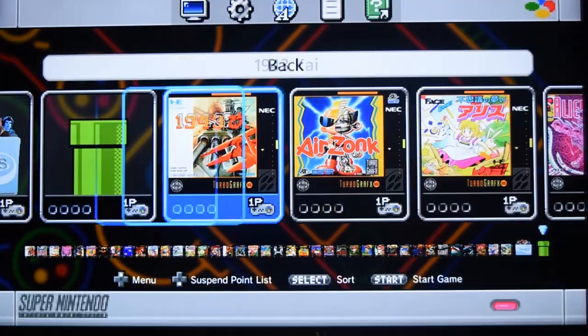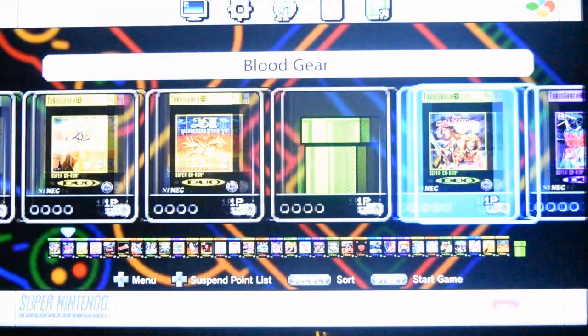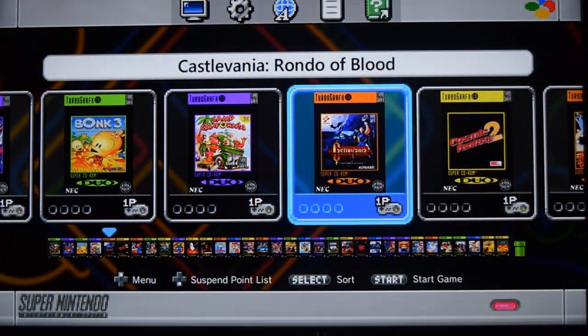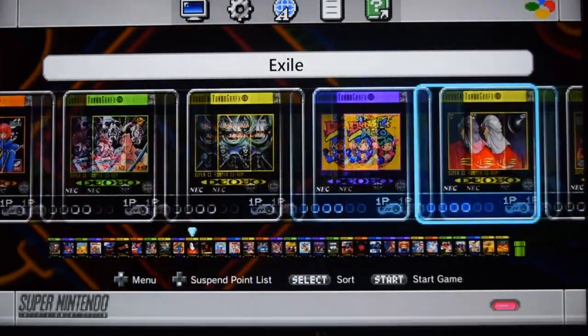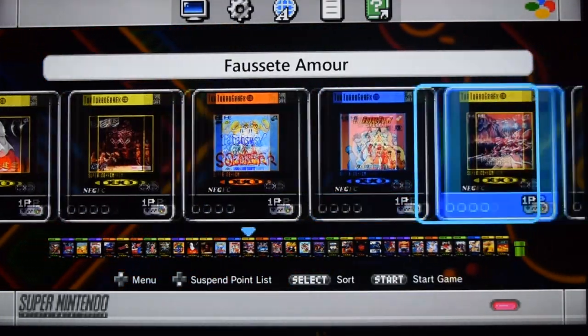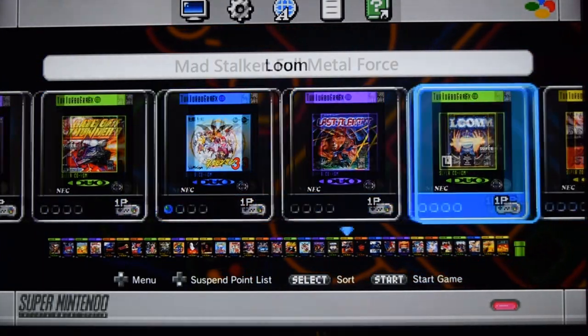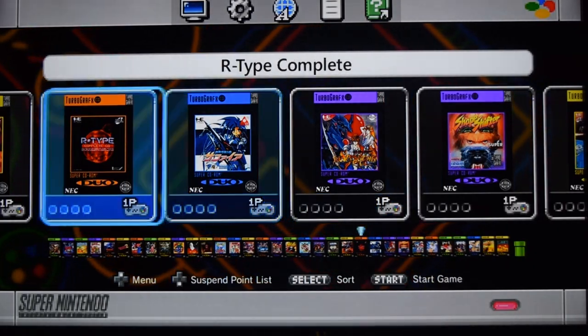We've got back into the main menu. We've got the CD-ROM games in there. I don't think we're playing any of these, but there's a few quality ones in here — the Castlevania game Rondo of Blood, some great shoot-em-ups, the Gate of Thunder game, and Sapphire and R-Type.